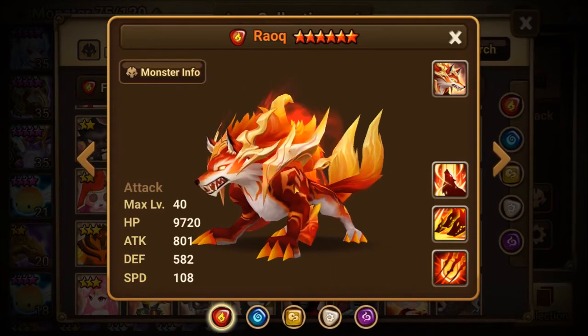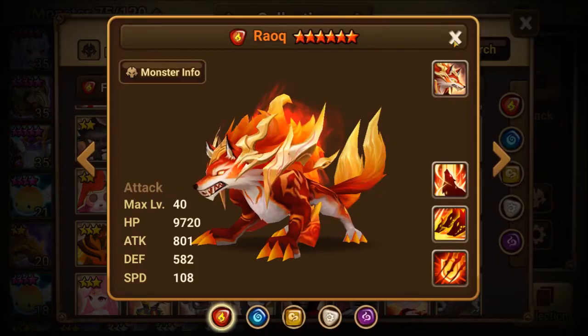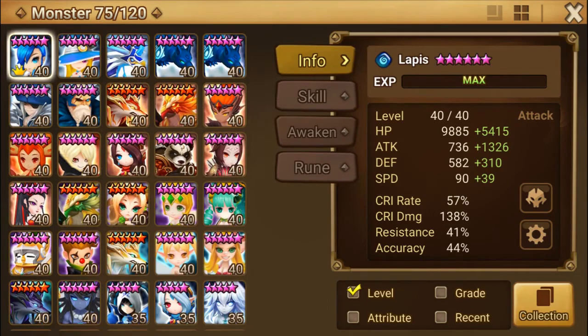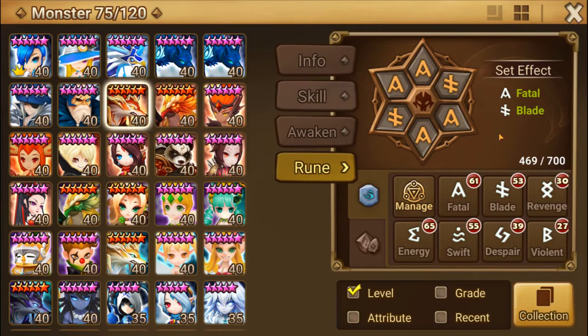He'll also be on fatal blade in the beginning. Attack, crit rate, attack is how you would roll him. The fatal rune set is the attack, attack set that you will also be able to farm up pretty early. My Rauk is even still on fatal because I have not been able to get a rage set to put on him yet.